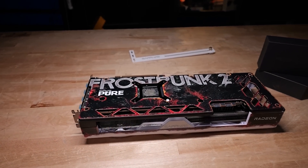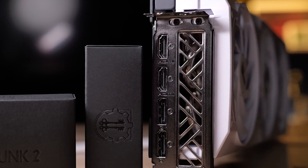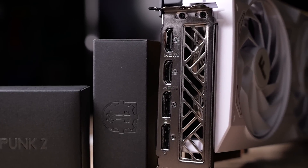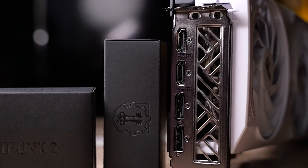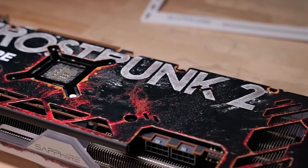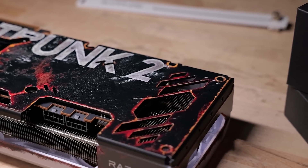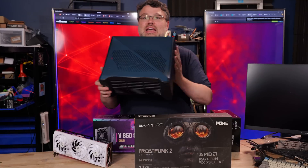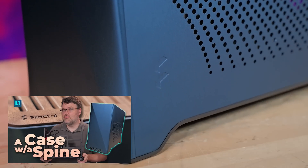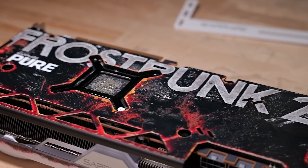Dual 8-pin power, cool Frostpunk 2 artwork, literally says FP2 on the fans. Spoiler alert: it's just the Sapphire 7700 XT — same dual DisplayPort, same dual HDMI, same two-and-a-half to three-slot card design, recommended 700-watt power supply. AMD Hyper RX, FidelityFX Super Resolution 3, 12 gigs of VRAM — and we need to put that in the ERA2. If you didn't see the ERA2 video, check it out — it's a blue case.